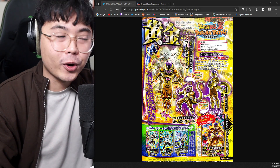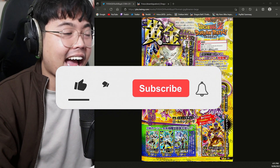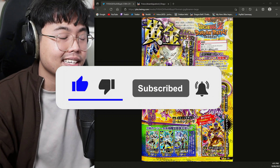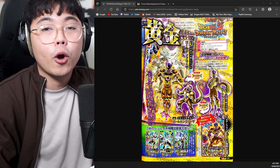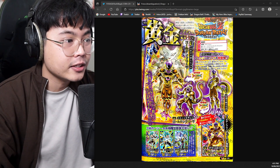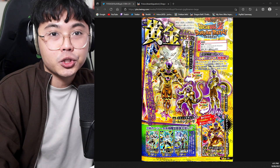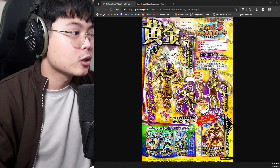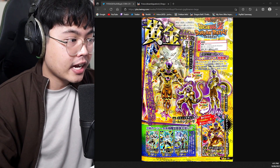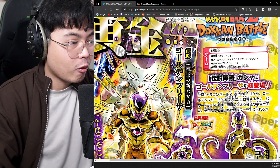We have the V-Jump scans for Dokkan Battle, and this is the first time in a long time since they are actually showing new information. Previously, V-Jump scans as of recently have been showing just what is currently on, but now we are getting new information in the form of Golden Freeza. A lot of people were speculating we weren't going to get Golden Freeza, but it looks like we are going to get a legendary banner with Golden Freeza as the featured LR, as you can see from the little LR symbol on the right there.